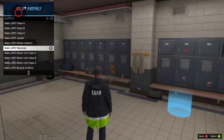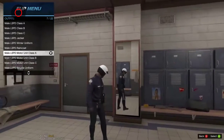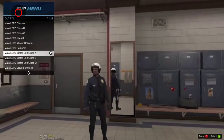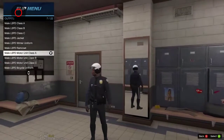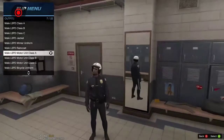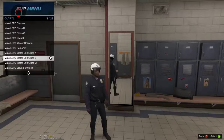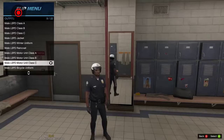So we definitely have to do a rainy day episode. All right, so we have three options for the motorcycle uniform with the Los Santos Police Department. Option one — we still have that taser. I really do like the taser add-on there.